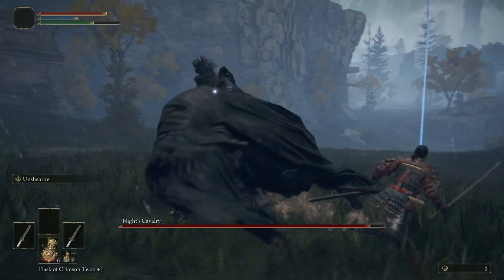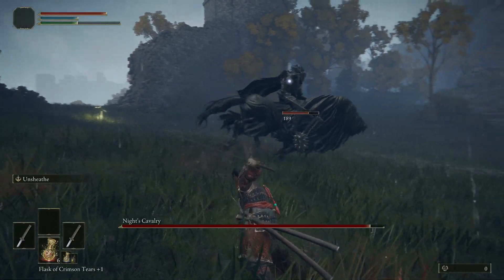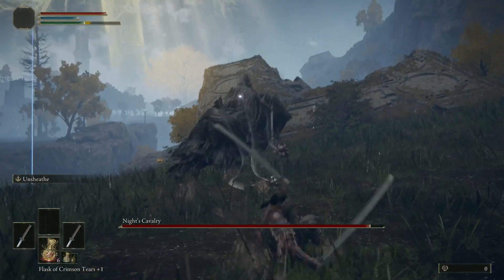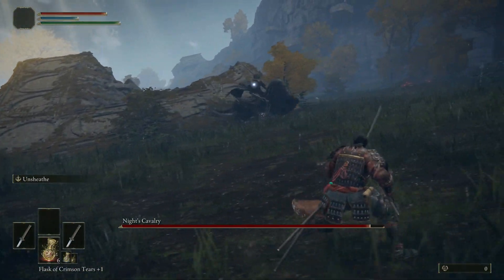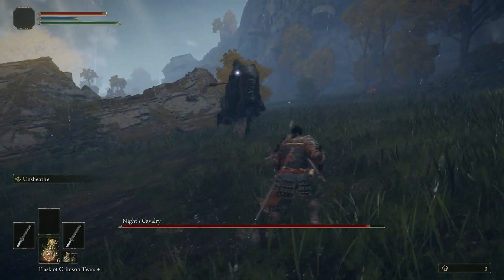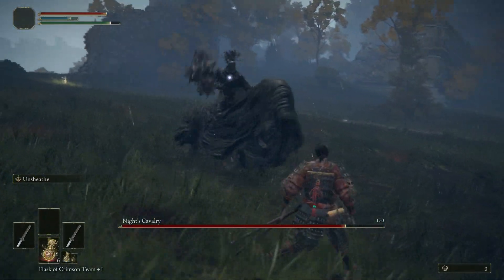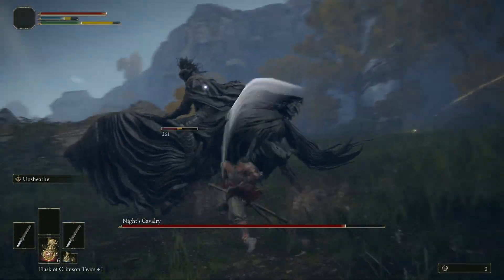This is a move you can punish pretty easily with a jump attack or even an unsheath. His slow flailing attack has him swing twice, then wind up and jump-swing at the same time. That one you can't really punish that much unless you're standing on his other side, but you can still punish it.